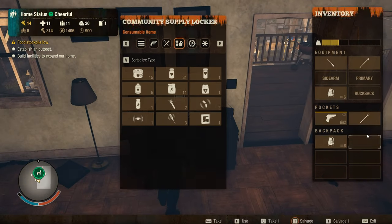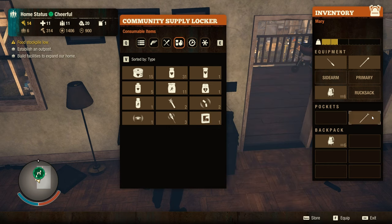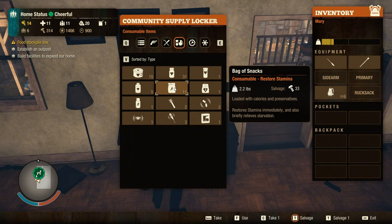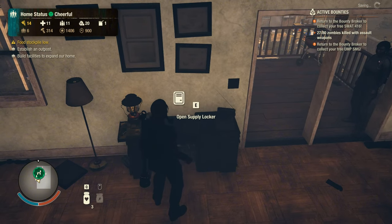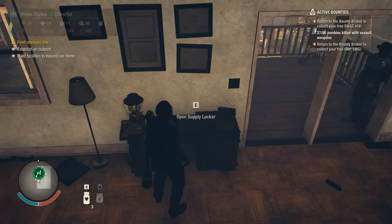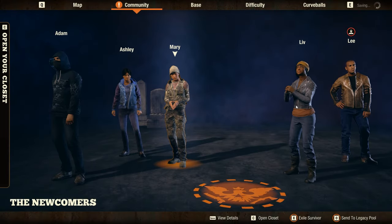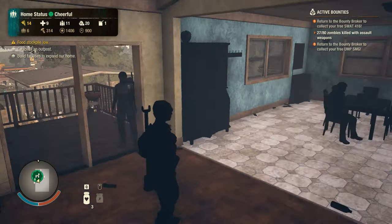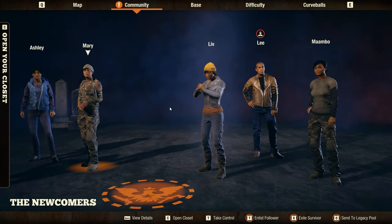We still have that food situation which is kind of a problem. I only have one textbook - I don't really need that. Put this over there, take a couple of these. I need to craft one more cure. Where is my best survivor? It's Liv.